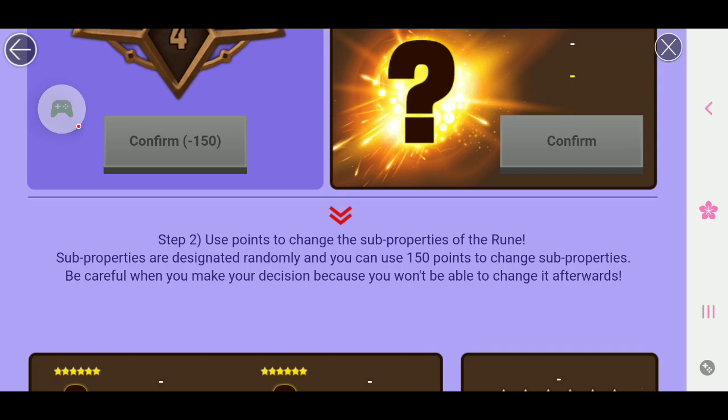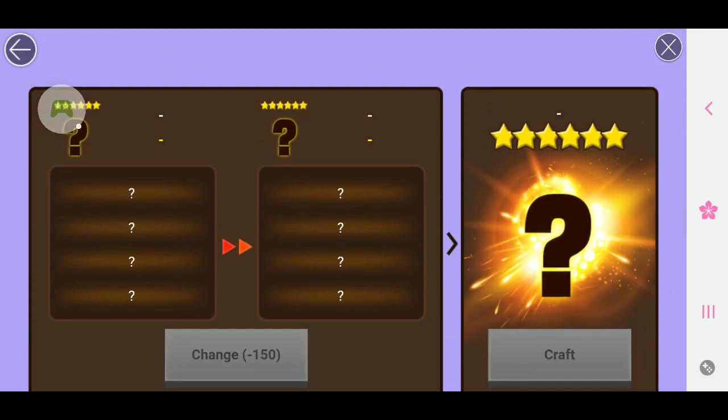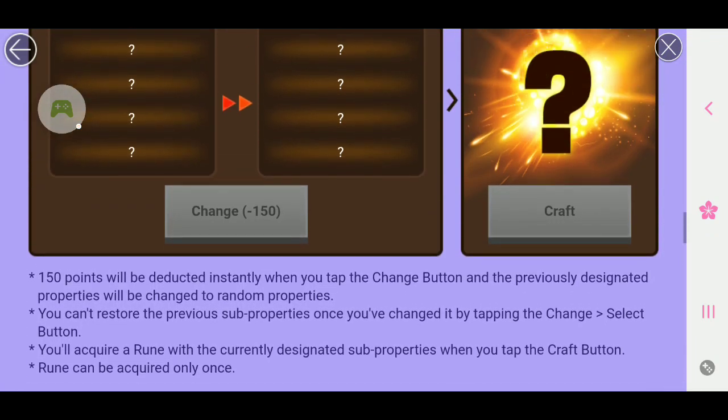Step 2: use points to change the sub-properties of the rune. Sub-properties are designated randomly, and you can use 150 points to change sub-properties. Be careful when you make your decision because you won't be able to change it afterwards. Make sure you guys are looking and watching to see what properties or where you guys want that special build to be for.